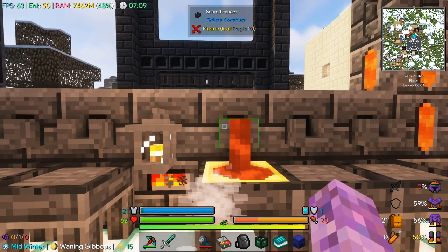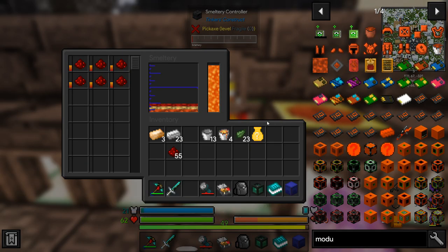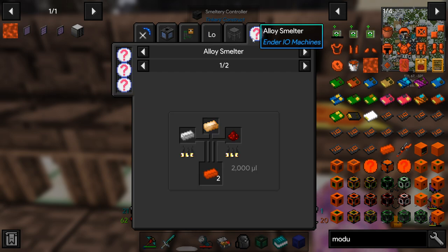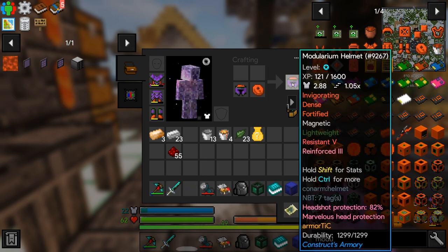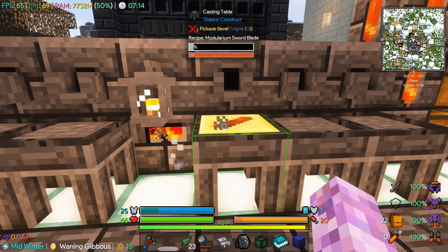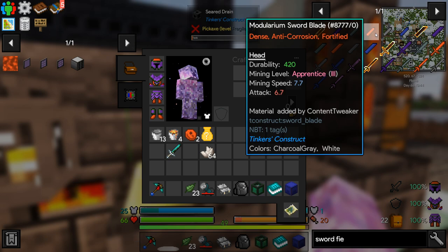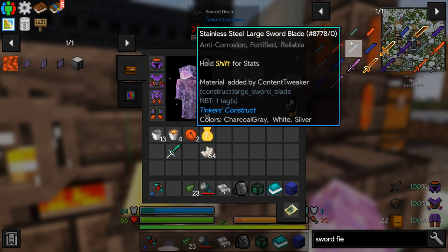Six ingots should be good — we can just make polishing kits. We only need four because I may end up replacing some components. Modularium is going to be handy. Once we get to Ender IO stuff there's an alloy smelter that should let us make it. We repaired our armor and poured a modularium sword blade — it does 6.7 base damage and I think what we've got now only did like five or six.